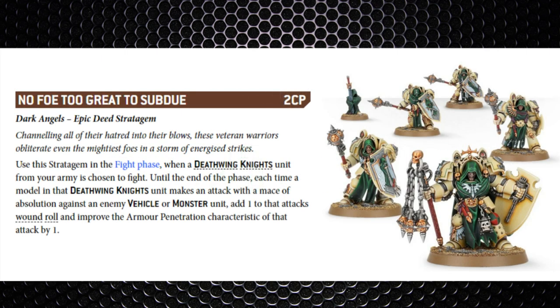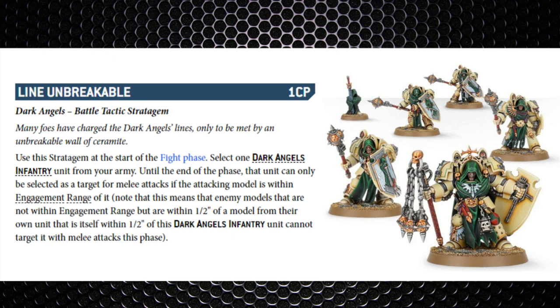Looking at stratagems that work well with the unit: there's a special stratagem called No Foe Too Great to Subdue — 2 command points, used in the fight phase. When a Deathwing Knights unit is chosen to fight, each model making an attack with the Mace of Absolution against a vehicle or monster gets +1 to wound rolls and +1 to the AP characteristic. So the Maces become -3 AP and you're likely wounding on twos. Next, Line Unbreakable: only the first row of the enemy unit can fight — normally it's two rows — effectively removing a lot of attacks, which massively aids survivability if you're surrounded by, say, a lot of Ork Boyz.